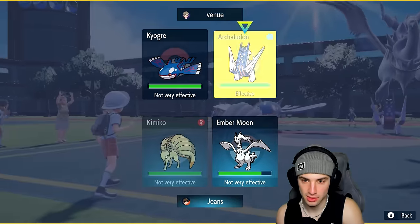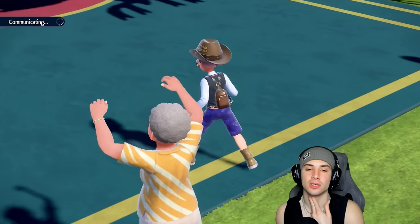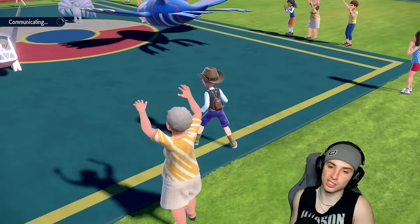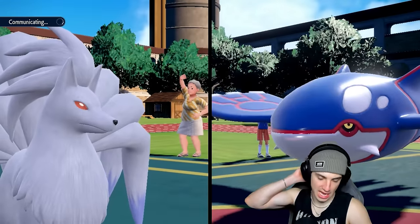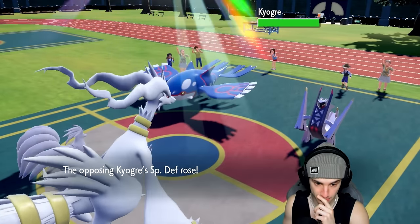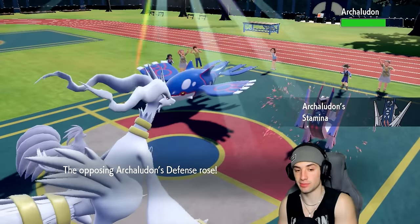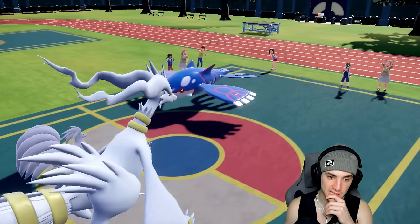Wait, why is Reshiram flying in the air? That must mean Kyogre is about to swap in. I'm going to double down on Archaludon. You need weather to win this game, but Reshiram is flapping its giant wings up there. Archaludon is outspeeding me because of their Tailwind — I forgot about that. Flamethrower chunks up damage. They get a STAB boost. Blue Flare into Tailwind — not good. Kyogre is boosting, which is no bueno. Their Tailwind ends but Kyogre's HP is low and Landorus is coming in the back end.